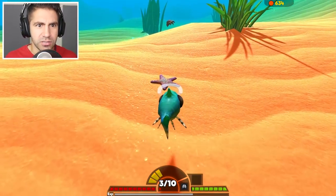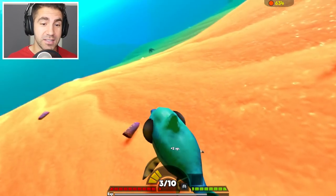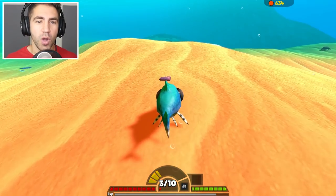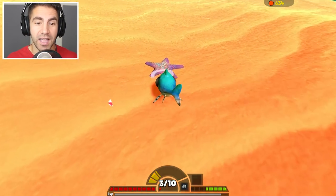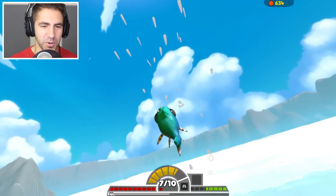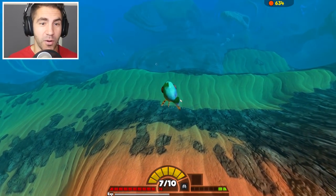Sea turtles are here. I'm hoping this plan works. If it does, we could potentially get pretty big. Imagine if we got big enough to swallow the Mosasaurus — that'd be insane. Okay guys, we're level seven. Let's get a fresh breath of air. I wanna see if I can take out one of these crabs.